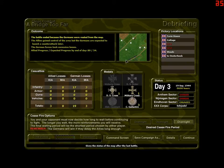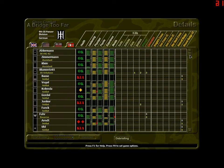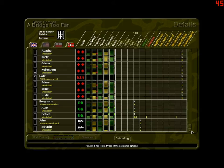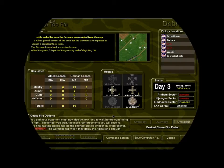The battle ended because the Germans were routed from the map. The Allies gained control of the area, but the Germans are expected to launch a counterattack. The German forces took excessive losses. We were only expected to have 54 progress by end of day and we have 80, so we're ahead — we kind of crushed them. It's a good thing we didn't use a lot of sector points on this, and good that we saved them for the next battle.